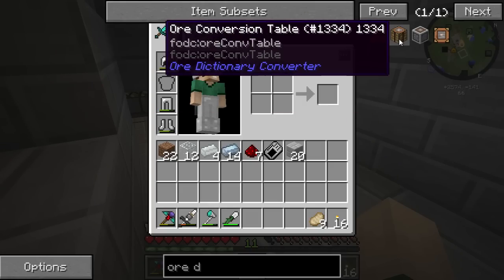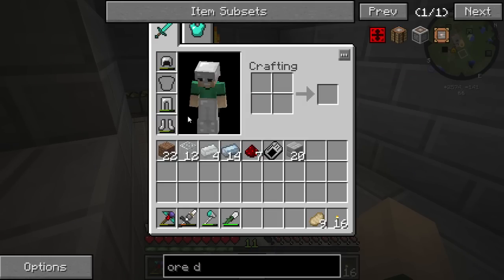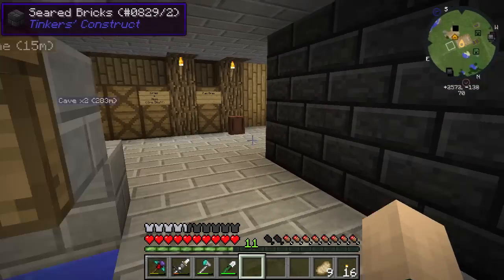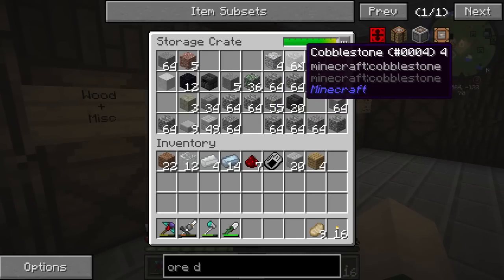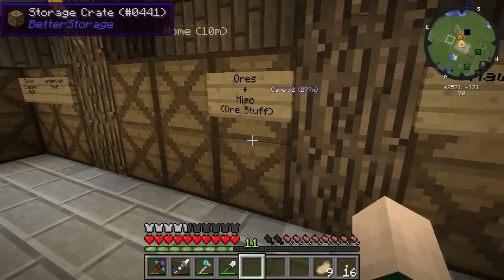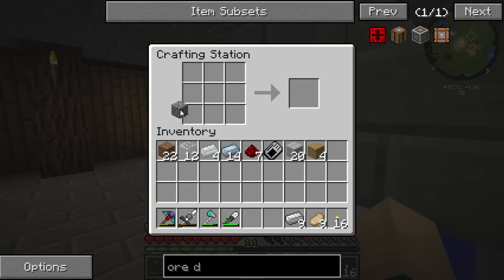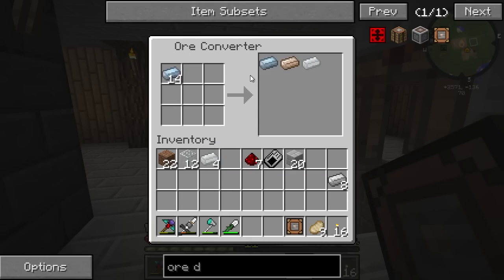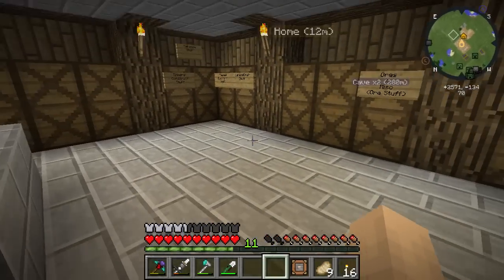So I installed the ore dictionary converter mod. All we need is to get ourselves an ore converter, which is iron, cobblestone, and a crafting table. We should have wood in here. We need a piece of cobblestone and a piece of iron. Okay, that would have been very frustrating - I didn't want to walk all the way upstairs to get iron. So we've got Mekanism tin now. We're going to keep everything in Mekanism because we're using Mekanism as our ore processing, and they all work together, so it's not a big deal.